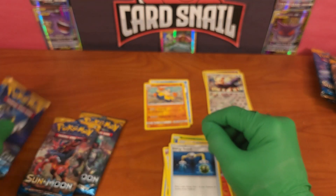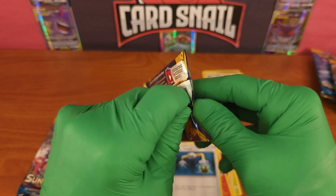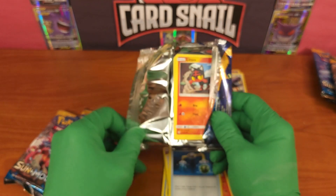We also got Psychic Energy, Crushing Hammer trainer, Torracat — really nice card, I love the Torracat card from this set — Energy Switch, and the code card was backwards. The real error is there was no full art holo, that's what's going on.